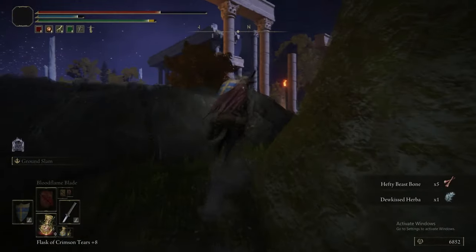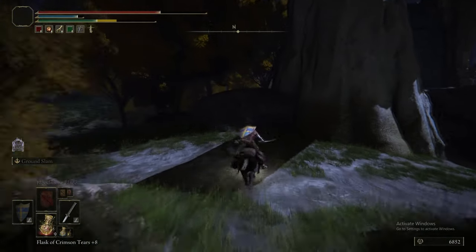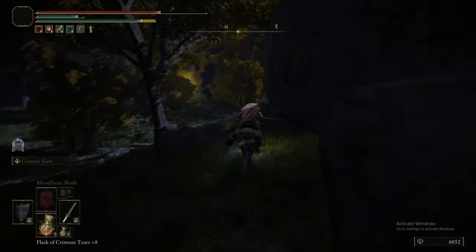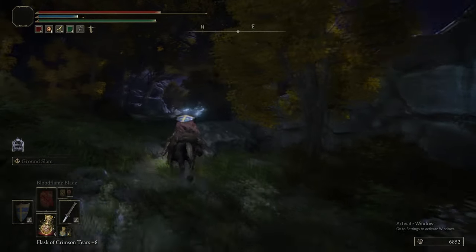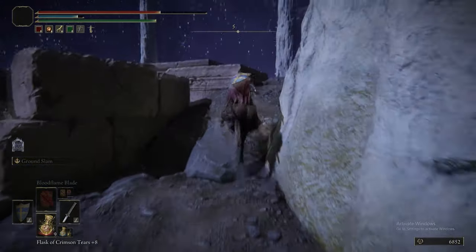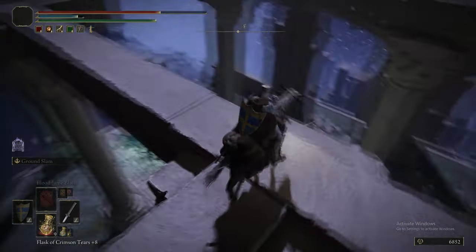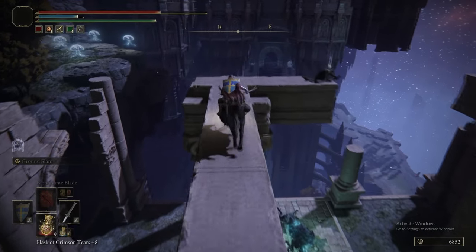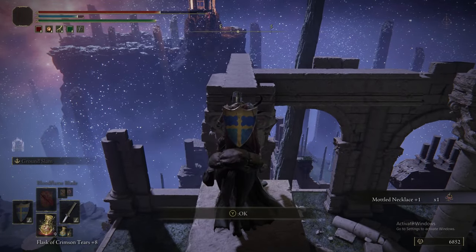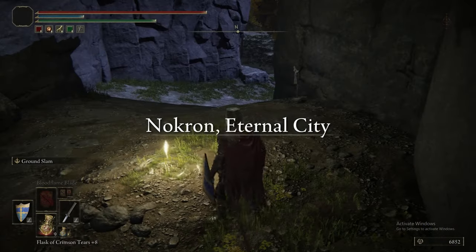Instead of going up the stairs to the boss, we're going up and around following this cliff edge, because there's another bit of platforming to do and there's an item way up top. I love this about Elden Ring — you have the ability to go to these places and they usually stash something worth finding. Like there — we got the Mottled Necklace. Was that the plus one version or the base version?